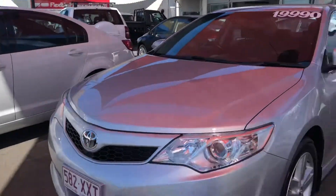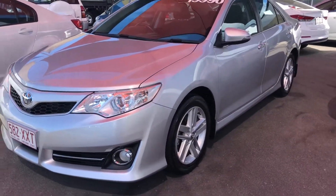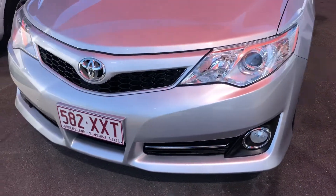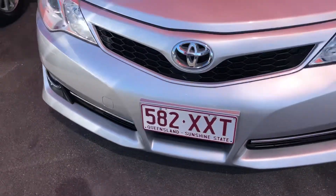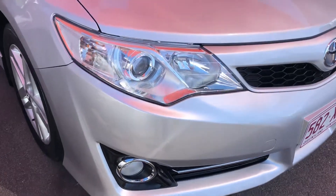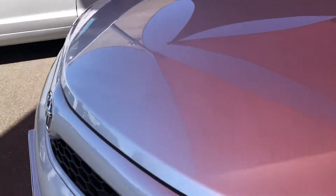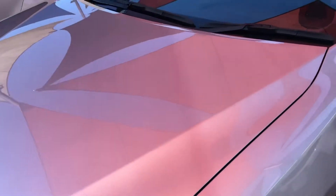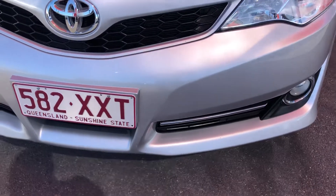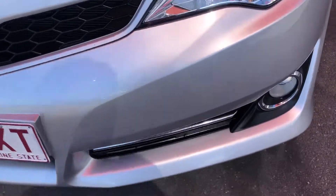But back to the Camry. I will start at the front here. Being the Atara S, you do obviously have your different body kit, fog lights, and obviously your different alloy wheels as well. You can see really nice metallic silver paint — it's really shining there in the light. Paint work is in excellent condition. Front bumper is in excellent condition as well.